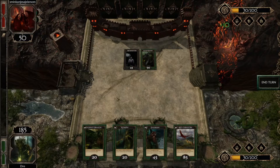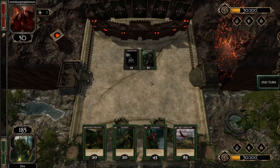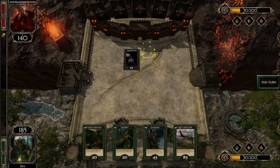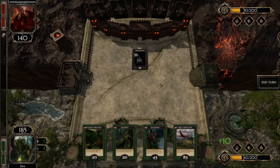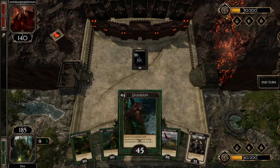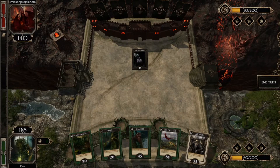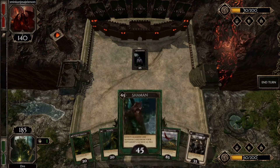And now I have 185 points. I think she will sacrifice her Black Dragon — it does have a huge amount of points. Now I'm going to try and steal her Black Dragon. Shaman says: summon one random card from your opponent's sacrificial pile. I think she sacrificed two or three cards, and Shaman will take one card from her altar.